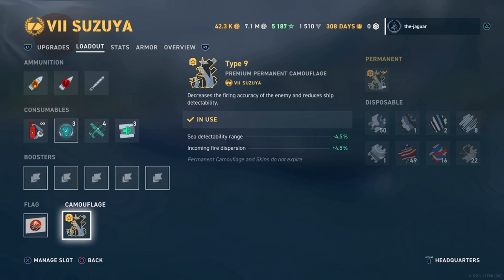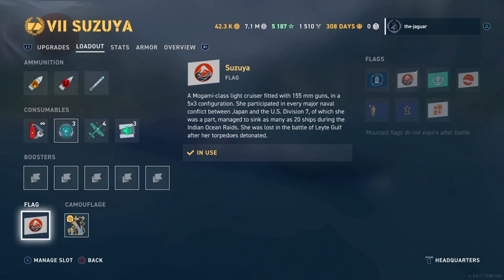As for camouflage, I have a Type 9 Permanent Premium Camouflage, maxed out to grade 4, which comes with the ship. Sea detectability range is minus 4.5% while incoming fire dispersion is plus 4.5%. I also have the Asusia flag, which comes as a milestone in the Limit Breaker campaign.